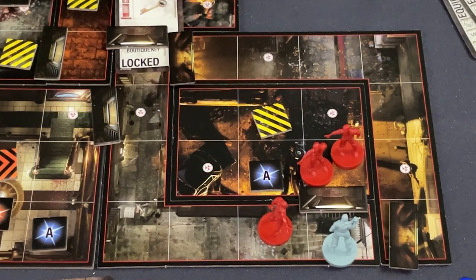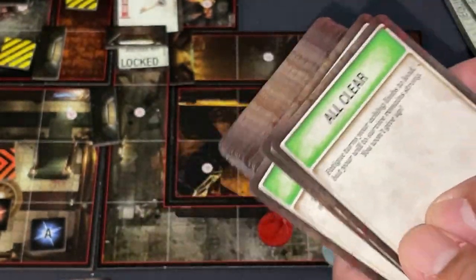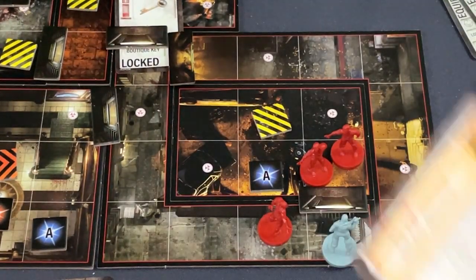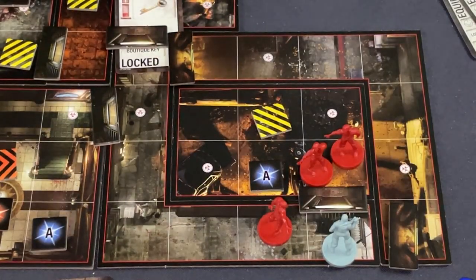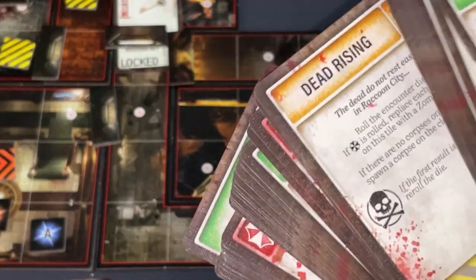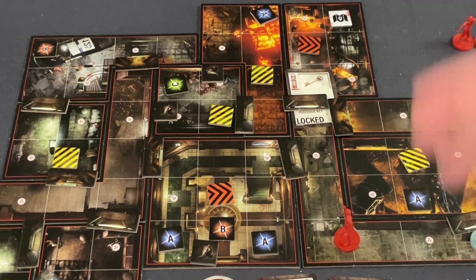The last phase of the turn is the tension deck. Most of the tension deck are 'all clear' cards — building tension: okay, what's going to happen? All clear. What's going to happen? All clear. What's going to happen? Dead rising — or something worse. The deck will be full of all clears at the beginning of the campaign, but as you go through scenarios you will add worse and worse cards.